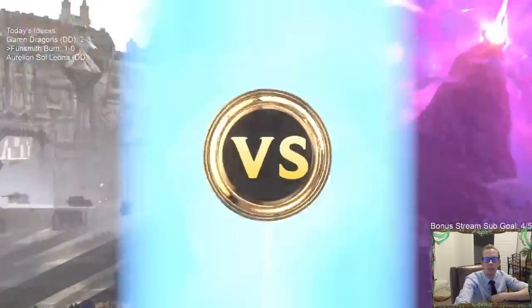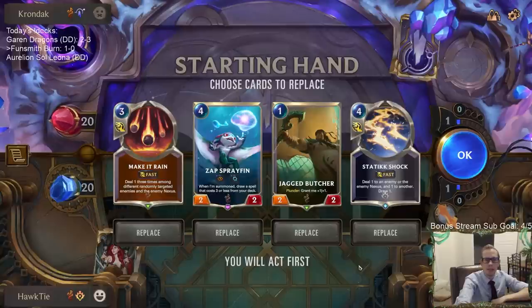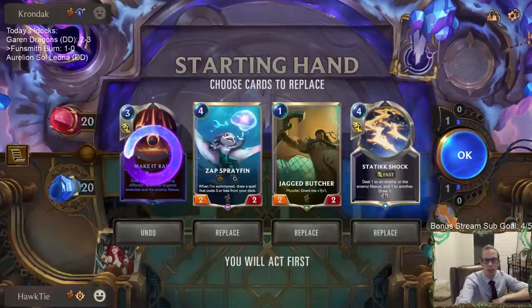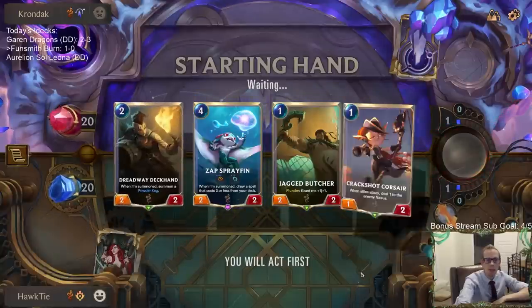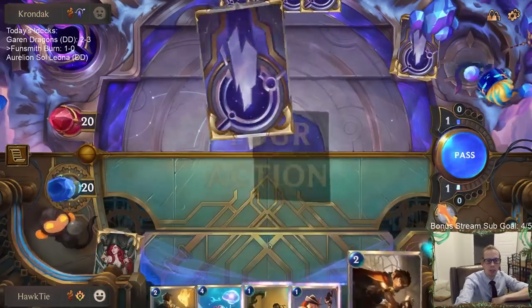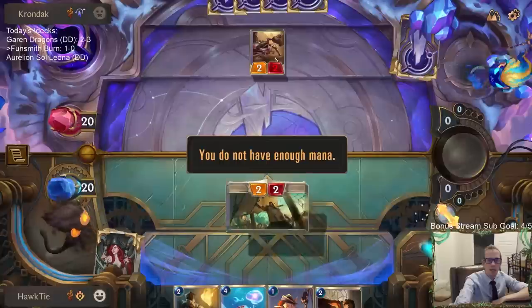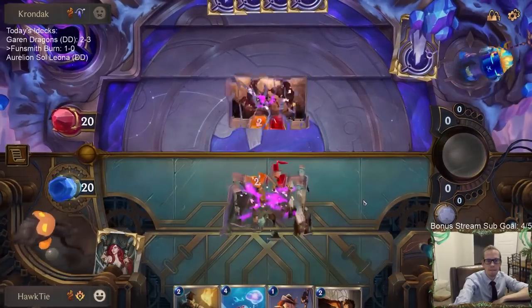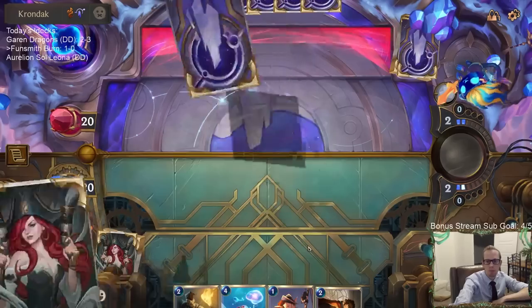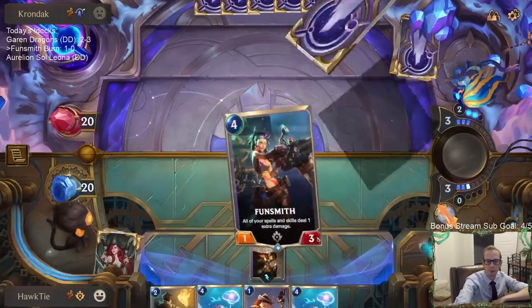Playing against Soraka TomKench — they do a lot of defense and we do a lot of offense, should be a good matchup. Mulliganing Make It Rain and Static Shock — definitely keeping Butcher and Spray Fin. Static Shock gets a lot better with powder kegs and Fun Smith. There's Fun Smith — good draw, though we have a lot of fours.